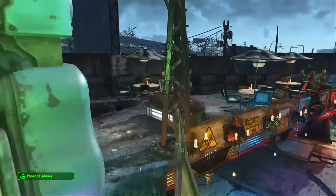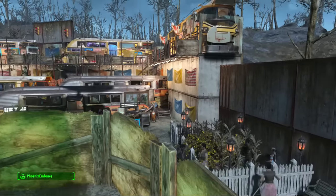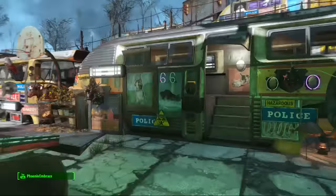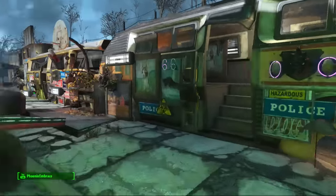This is the Back of the Bus Diner, and the Back of the Bus settlement is all these buses. These are pretty much the same kind of thing I did at Jamaica Plain.